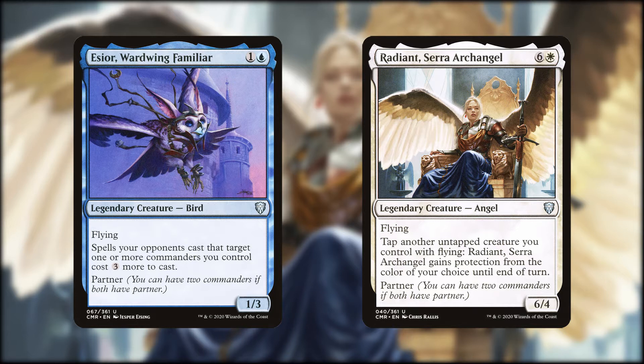The plan with this deck is to cast cheap flying creatures, cast Radiant, and start winning. We have some stuff in here to buff her up into two-shot territory, and if we're lucky, into one-shot territory. This is a simple deck that protects its primary win condition jealously, and it's perfect for those who are sick of all the fancy chicanery of the decks they see online and just want to smash someone's face in.